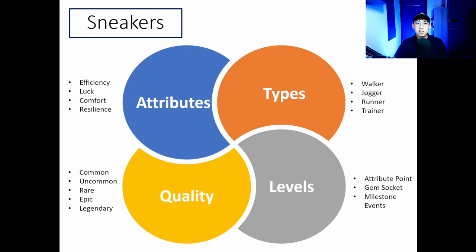You need to be aware of the different factors that affect a sneaker: its attributes, type, quality, and level. There are 4 main attributes: efficiency, luck, comfort, and resilience. Efficiency is used for generating GST per minute. Luck increases the rate of mystery box drops during a session. Comfort is not currently in use but will influence rental rates in the future. Resilience affects the rate of durability drop — the higher the resilience, the lower the durability drop per energy spent.